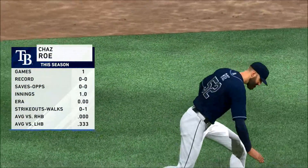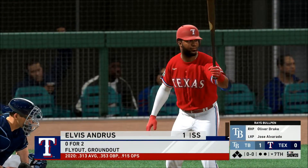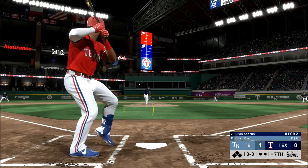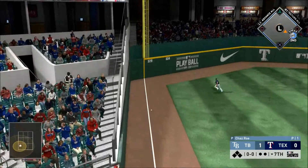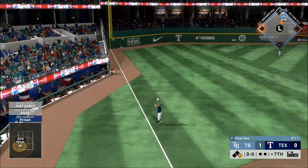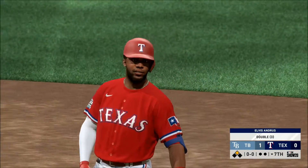Chaz Rohn gets the call from the pen to take over on the mound and start the home seventh. They haven't been able to score any runs as we're moving late into this one — a perfect time for this leadoff guy to try to get on base and ignite a rally. Around first, digging for two — and a good start to the inning for the Rangers, it's going to be a leadoff double.